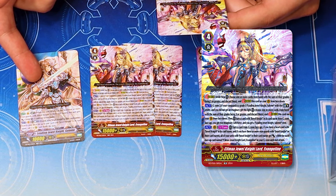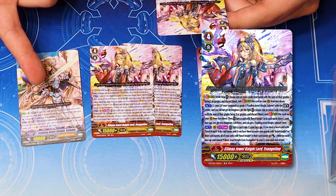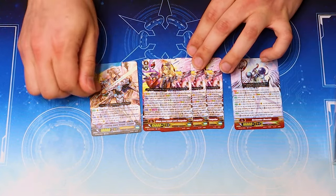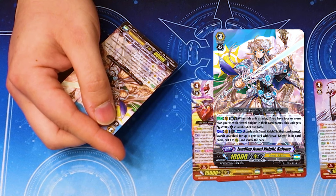And if you have three or more Rare Grows or Jewel Knight in their name, all of your units of Jewel Knight get 3k for each face-up card with Evangeline in your G-Zone. So you're able to get off Limit Break for free and copy the Heart skill. The Heart is Limit Break — you have to have four damage for this skill. Like broken skill.